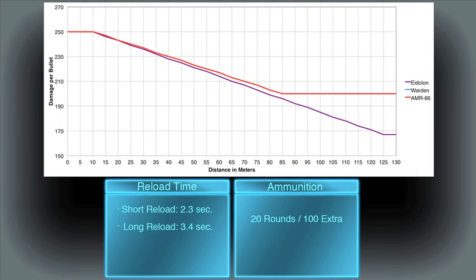All three rifles start off at 250 damage per shot at 10 meters or closer. The Eidolon bottoms out at 167 damage per shot at 125 meters, while the AMR-66 and the Warden bottom out earlier at 200 damage per shot at 85 meters.